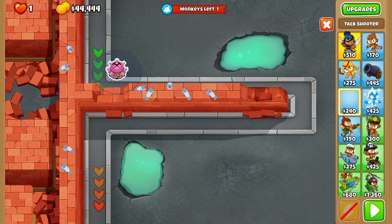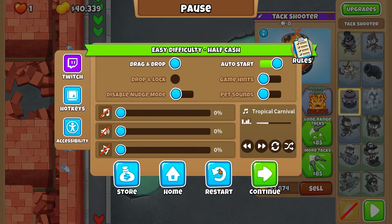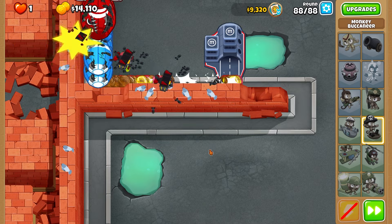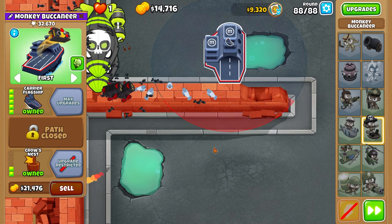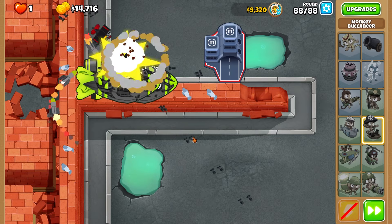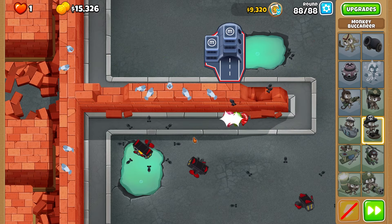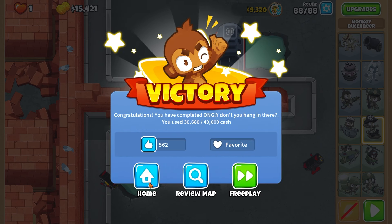There are some things like Tac Shooter, but Tac Shooter won't be able to hit camo. We do have Aircraft Carrier — I wish we could go middle path, but we only have top path. Let's just try Aircraft Carrier and see how it does. Aircraft Carrier has a really good range. The problem is it just might not be able to pop things down in time. That looks pretty good, actually — wow! That's a 1% challenge right there! All right, GG.